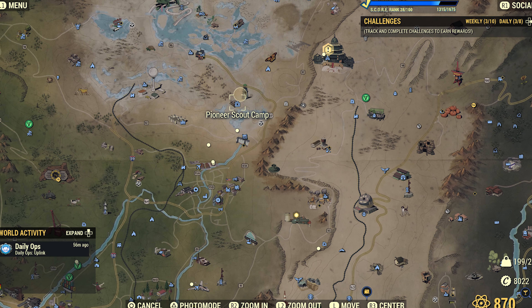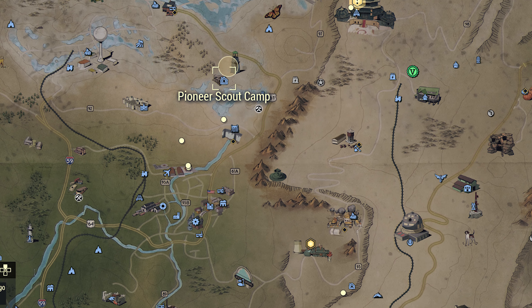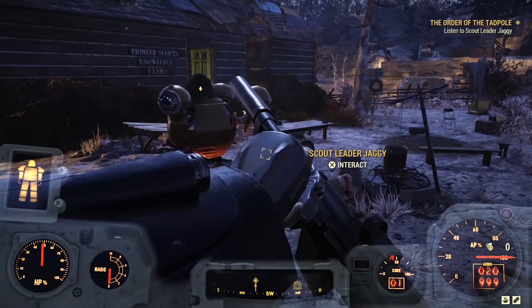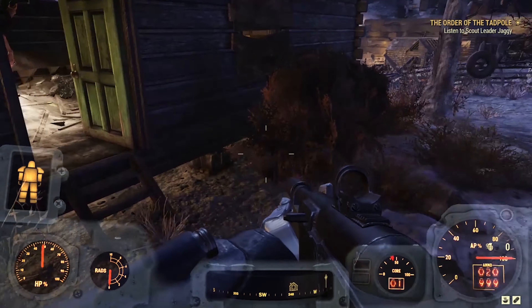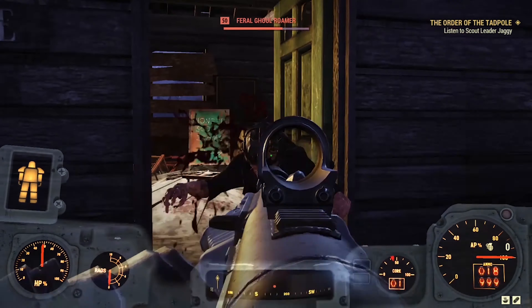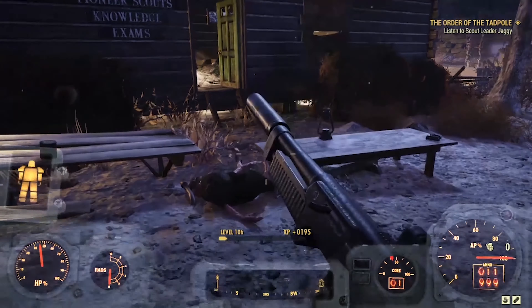The first is to do a quest line through Appalachia as a Boy Scout — annoying. Clicking on the Pioneer Scouts poster located in a station will begin this particular quest. This will give you the best backpack in the game, but it's nowhere near as easy to acquire as the one I'm about to show you.